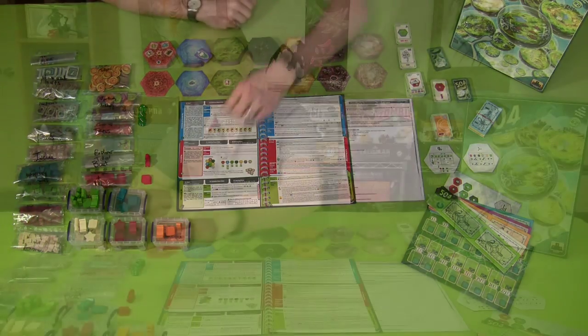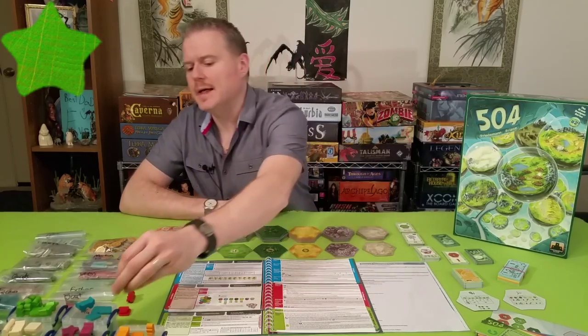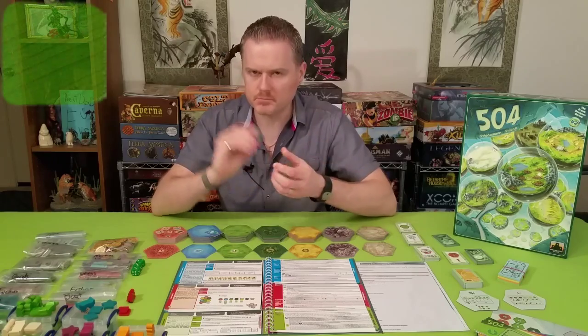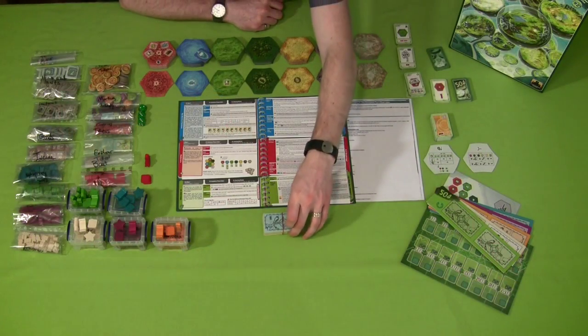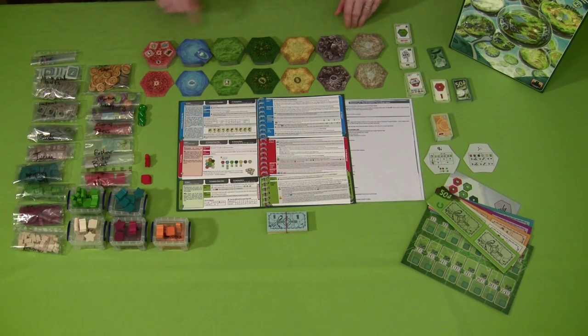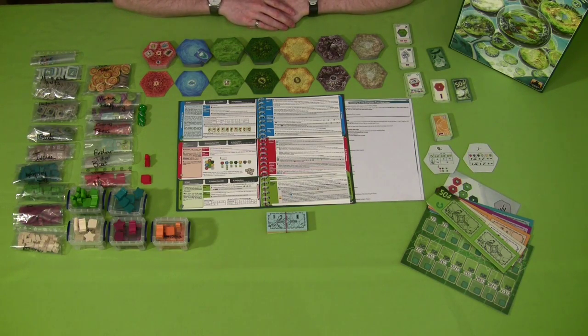Some things are consistent to every single world. Every player always gets a headquarters in their player color — that's the star piece — and every player always uses settlements, which are the square wooden discs. Every single game also uses money. Finally, every game uses the map tiles. The specific map layout you use — pre-built large, pre-built small, or a fully random map — is determined by which world you've picked.